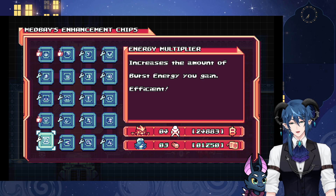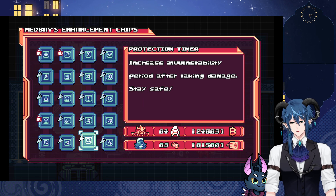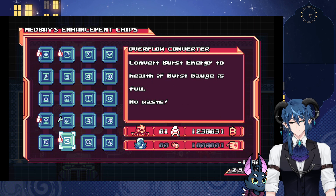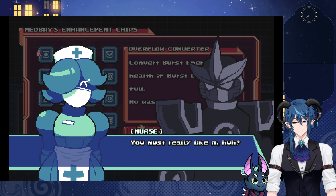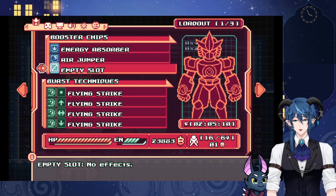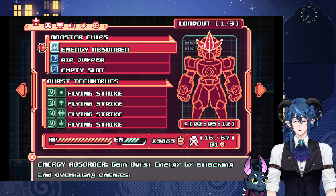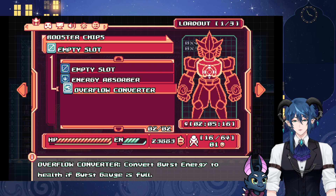I have four slots. Convert burst energy to health when the burst gauge is full — yeah, sure, that can come in handy too. I'll get rid of this and put on the nullifying layer and then the low converter.